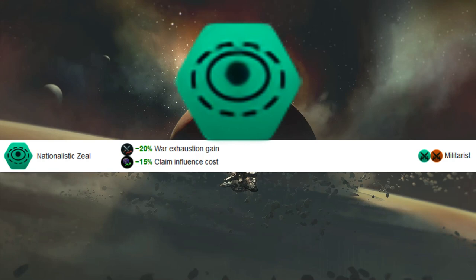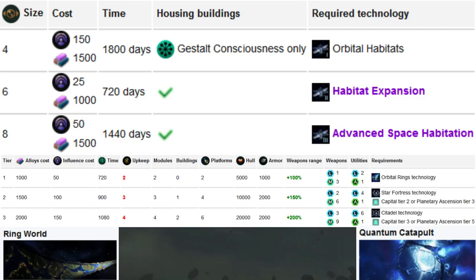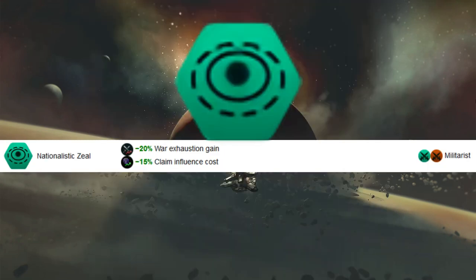The claim influence side isn't much better. Although influence is still useful, unity has taken over a lot of that role. The main uses for influence are building early starbases, negotiating vassal contracts, and a few megastructures. You might not even need Nationalistic Zeal to reach zero influence claims. So it runs into two issues: it's not easy to take advantage of, and when you do manage to, the benefit isn't very powerful.